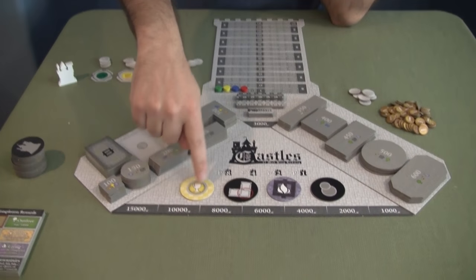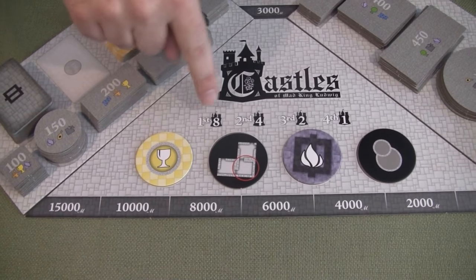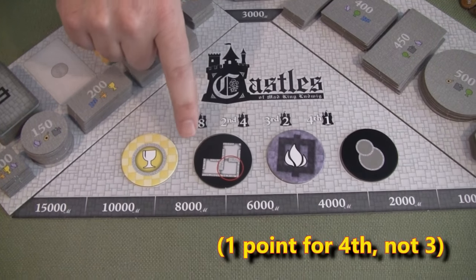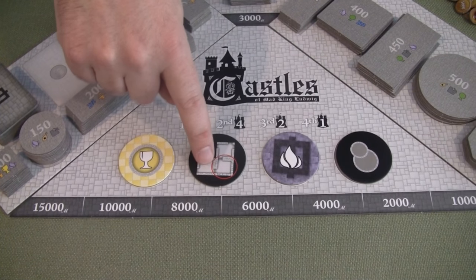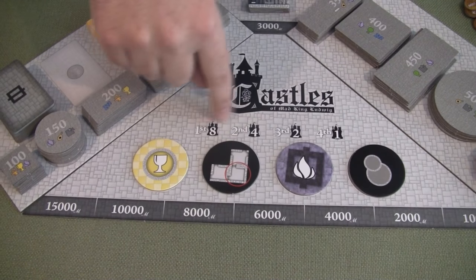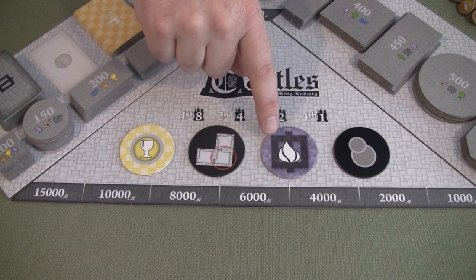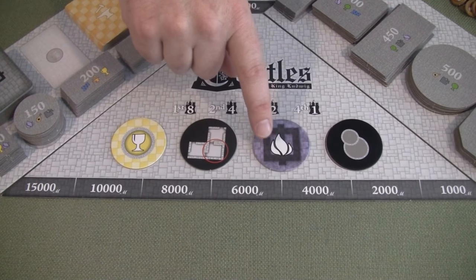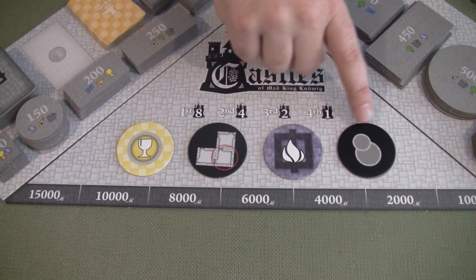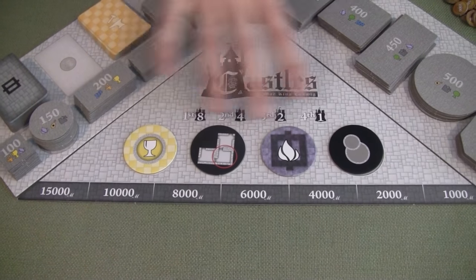For example, this category is food rooms - the person with the most food rooms at the end of the game scores eight points, second most scores four points, then two points, three points. This one is based on enclosed completed rooms - whoever has the most completed rooms gets eight points, four points, and so on. This is living room square footage, and this one is round rooms - whoever has the most scores those points.